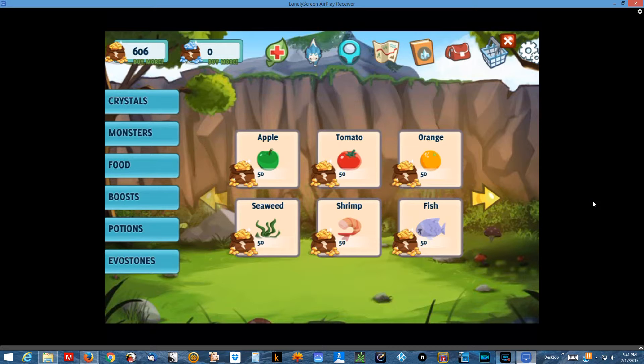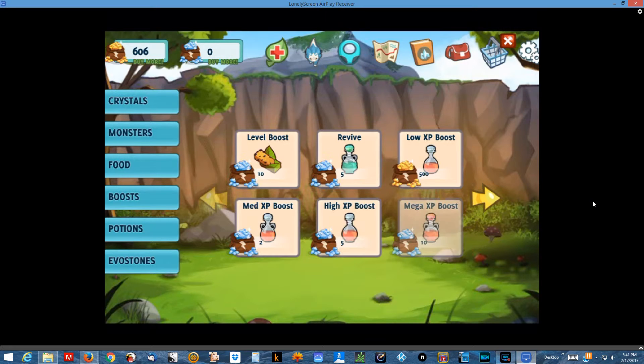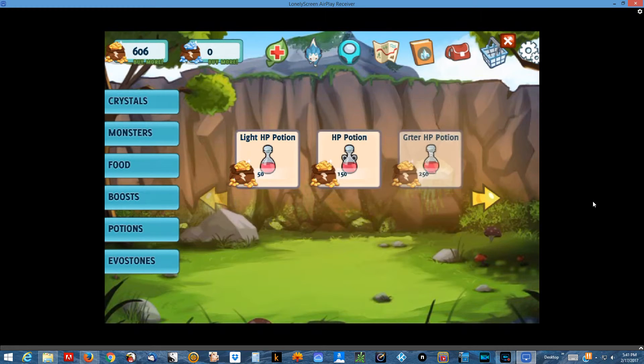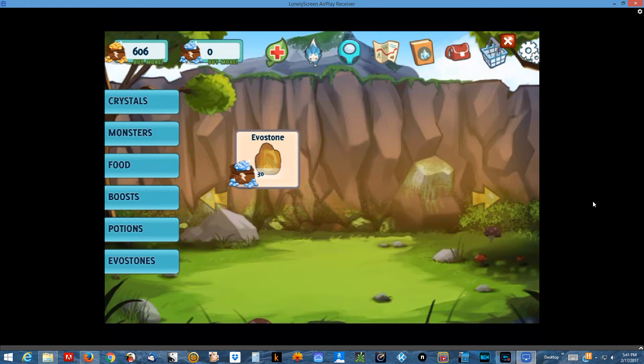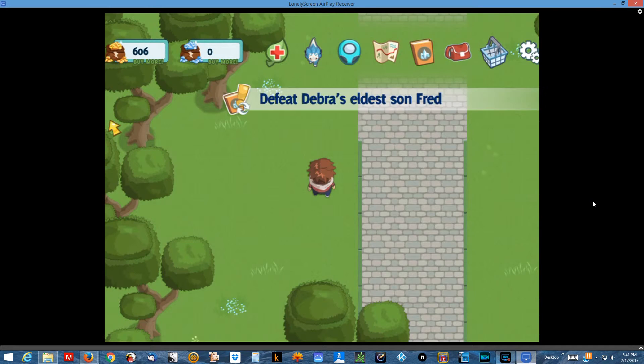Then there's some food items — they all cost the same. Some boosts, some potions including some healing potions. And then you get evolution stones. I haven't gotten that far in the game where I need to worry about evolution stones.